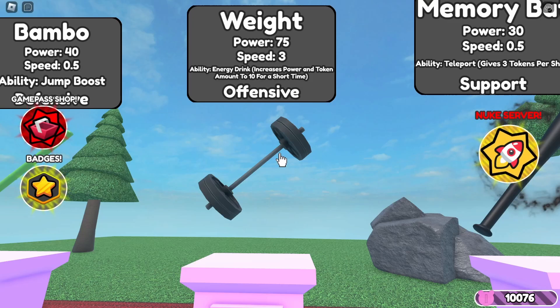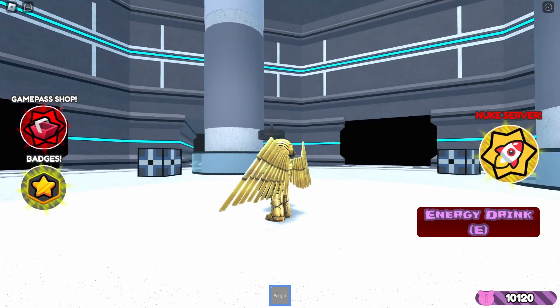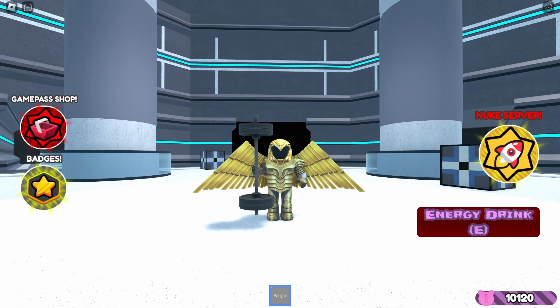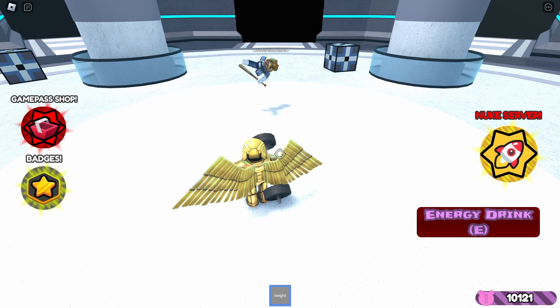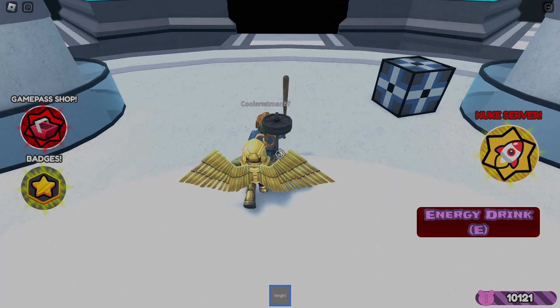The fifth weapon is the weight, the weapon of Belly. It is an incredibly overpowered weapon that is basically just a weaker scythe. It costs 275 tokens and has a power of 75, with a speed of 3, and an energy drink ability that increases power and token gain. My tips for this: stand near the middle, as you can instantly kill people from almost anywhere in the map with the ability.